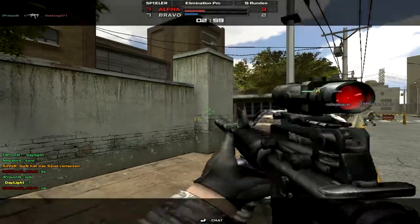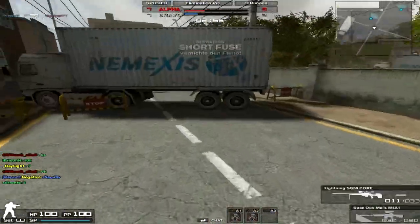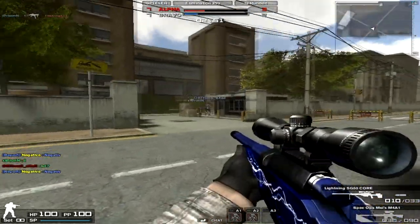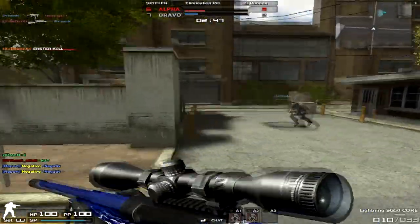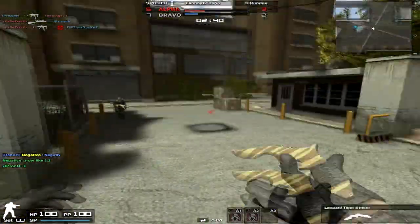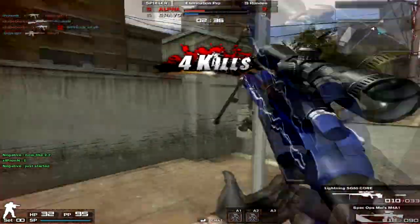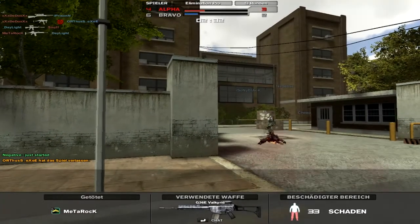My last tip for you guys: when you start sniping and you quickscope, don't go into scope straight away like that — you just waste time. If you learn to look at the enemy and aim without scoping first, you can easily kill him like a blast scope.